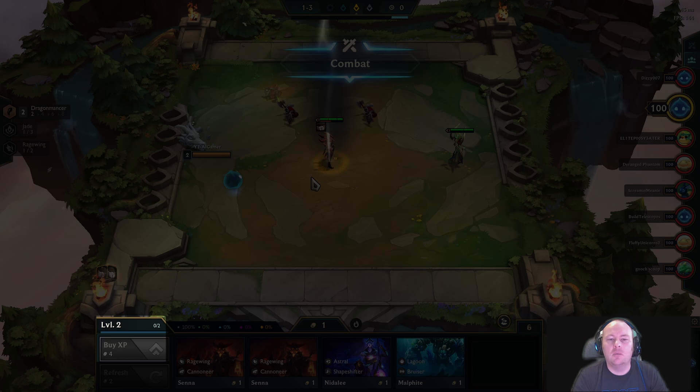You'll notice that I'm initially restricted to a small army. On the left side of my shop you can see my experience level, which represents how many units I can deploy to the battlefield. I earn experience as the game progresses, but I can also click the buy XP button to increase my experience by spending gold.